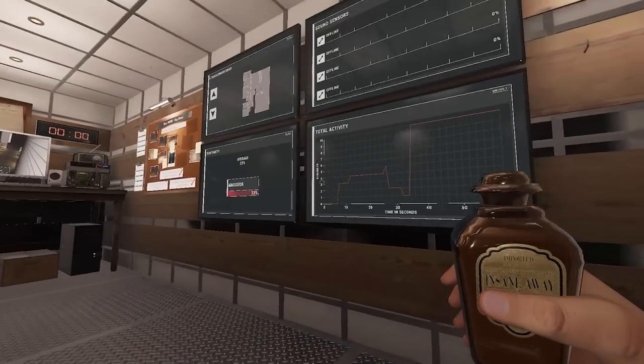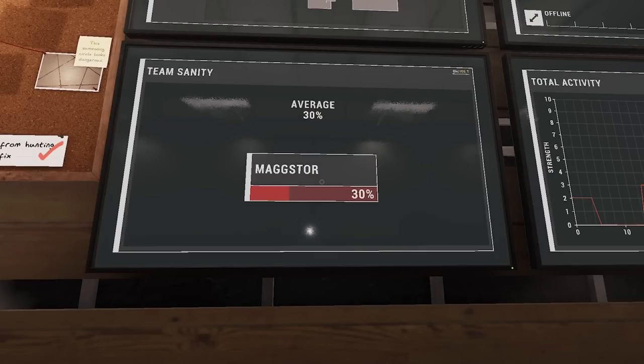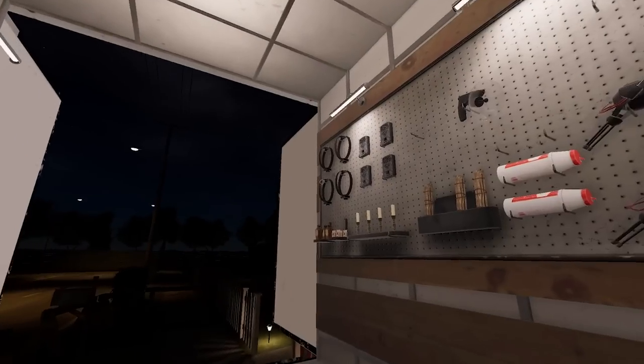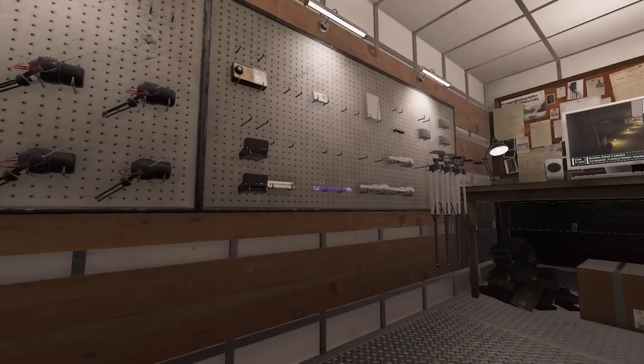Now would be a good time to show the tier one sanity medication. Right click to use it - it's very very slow acting. If your sanity is low, you're going to want to sit outside for a bit for it to actually raise your sanity enough to safely go back inside. I might need to take two of these. Very slow acting but it'll get your sanity up to where it needs to be.